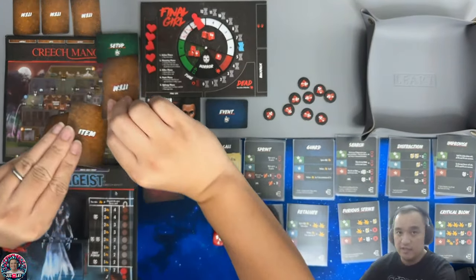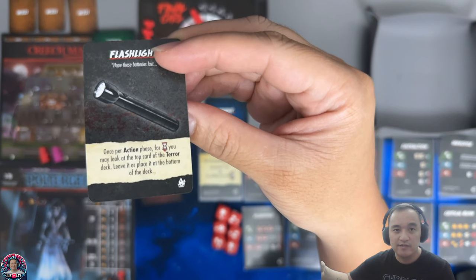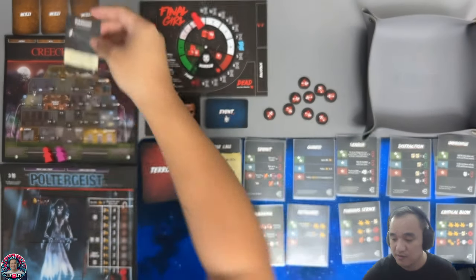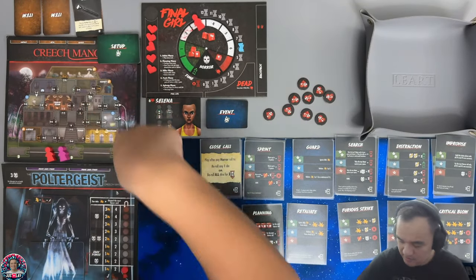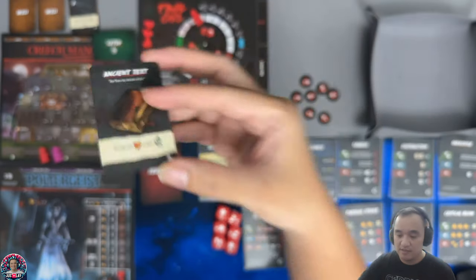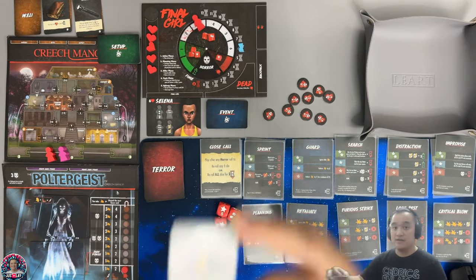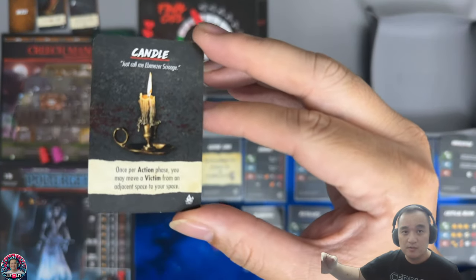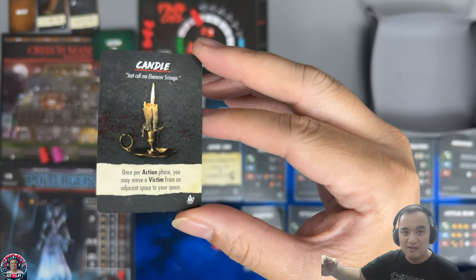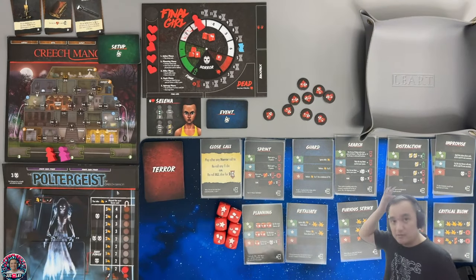The remaining 3 cards we flip up. We have a flashlight — once per action phase you may look at the top card of the item deck, then leave it or place it at the bottom. We have an ancient text: you may lose heart to gain time. And we have a candle, which says once per action phase, you may move a victim from an adjacent square to your space. So those are the 3 available items we have right now.